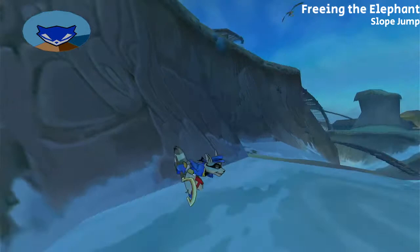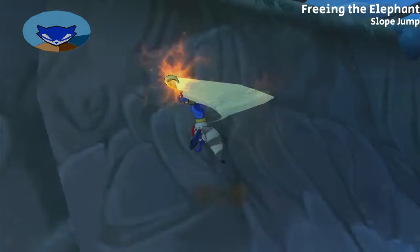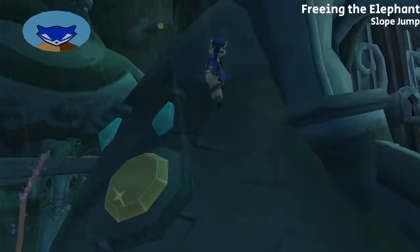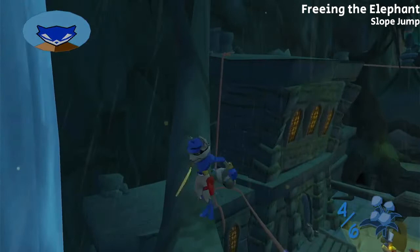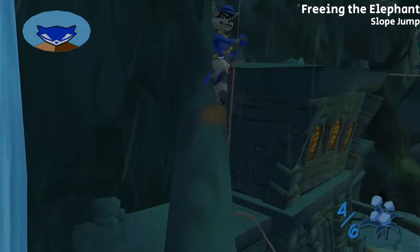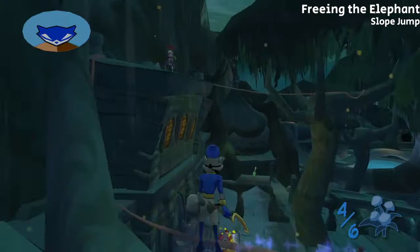A slope jump can also be initiated with just a single X input, but this has a slightly different effect. In Episode 3, we will exclusively use double jump slope jumps. There are currently only 5 slope jumps in the Any% route, and only one — done to rip off the ruby — saves a substantial amount of time and would be considered required. For the slope jump in Freeing the Elephant, hold up left from the animation, run on the branch to the elbow where it turns upward, face Sly toward the camera, do a double jump slope jump, and immediately Stealth Slide Square Boost to the right after getting ground. This slope jump is pretty precise and saves less than 2 seconds, so we strongly recommend the traditional movement with climbing the vine.